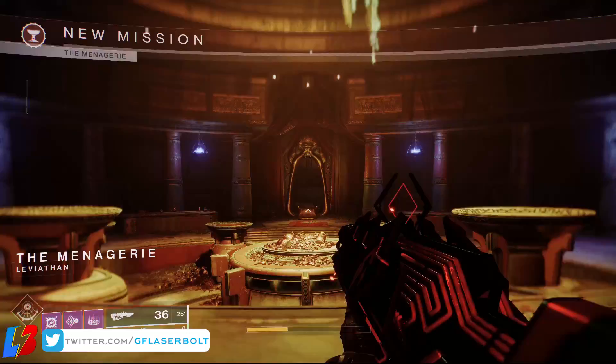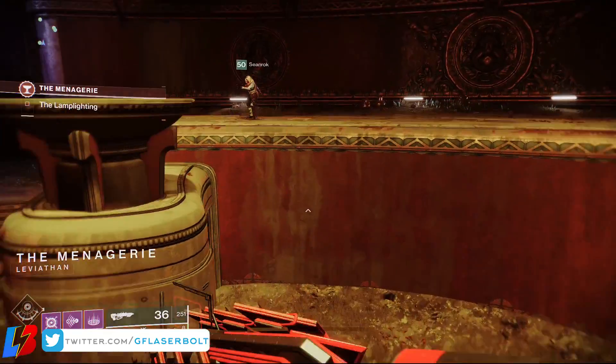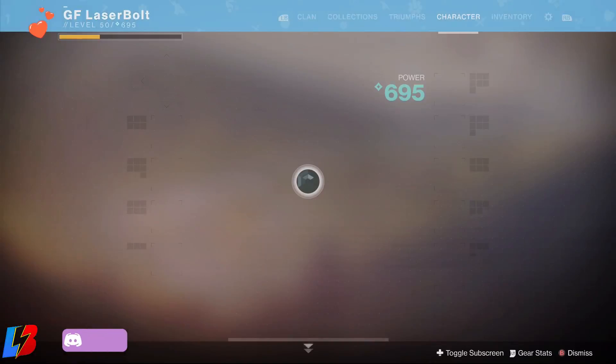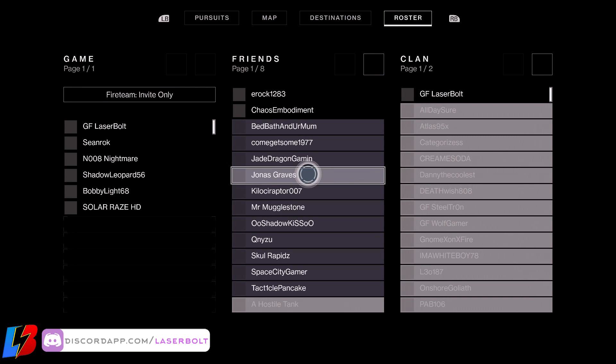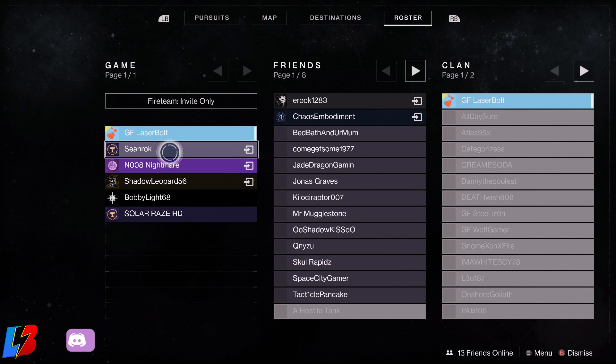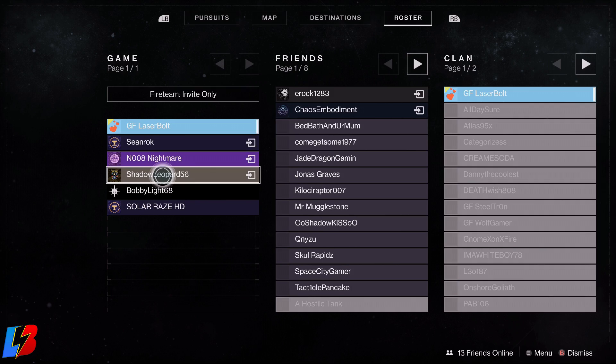The Menagerie takes usually between 20 to 40 minutes, depending on the group you're running in. I played it with a group who was really low-leveled and had no idea what to do, and it took us 40 minutes. I played it with a group that knows exactly what they're doing and it took us 23 minutes. As you can see, there is a big difference in knowing the mechanics of the Menagerie.